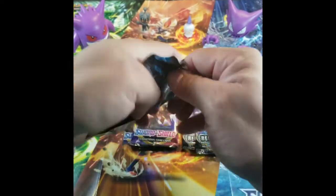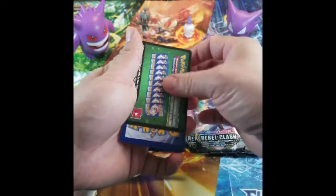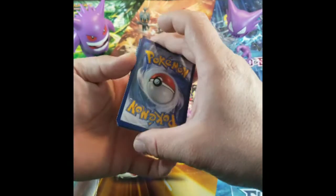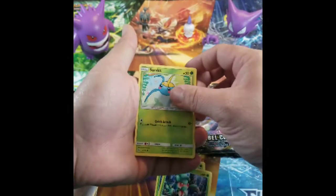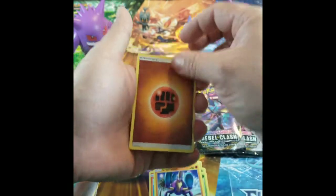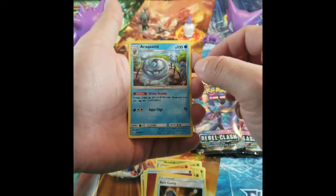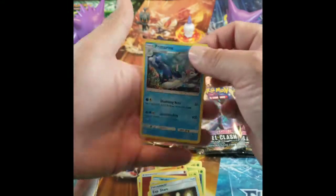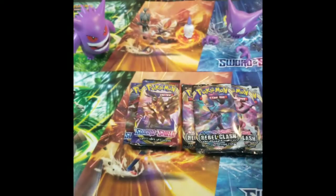Let's go ahead and open up this Sun and Moon pack. Let's see what we got going on over here. That looks a little bit dinged up. So: Rowlet, Fomantis, Surskit, Growlithe, Crabrawler, Fighting Energy, Wishiwashi, Rare Candy, Araquanid — butchered that one — Experience Share, and Primarina. That's pretty cool. I'm gonna put those to the side.